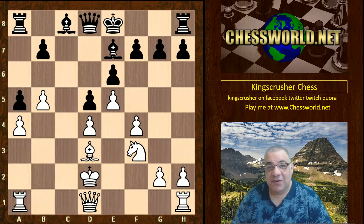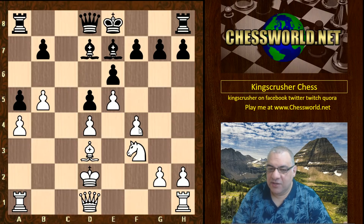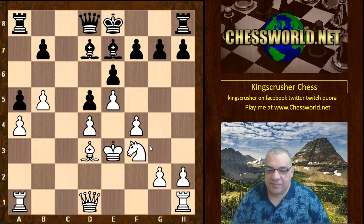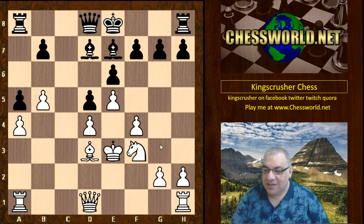White took with the King — believe it or not! That solves the problems significantly, keeping the white center intact and that space advantage. Bishop d7 — this bishop is a bit of a problem, kind of locked in, not just with its own structure but with this structure here. King e3 seems very strange to play this way in the opening, but the King is a little bit safer on e3, away from any potential checks.